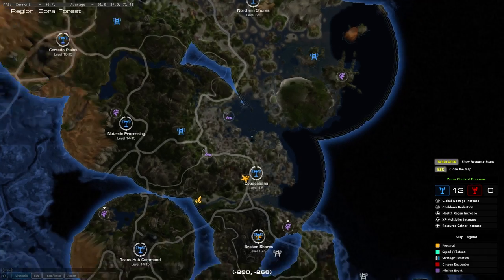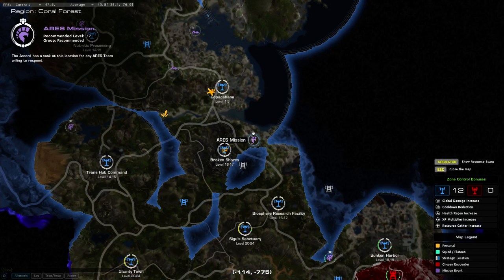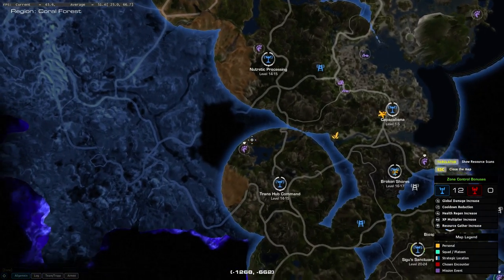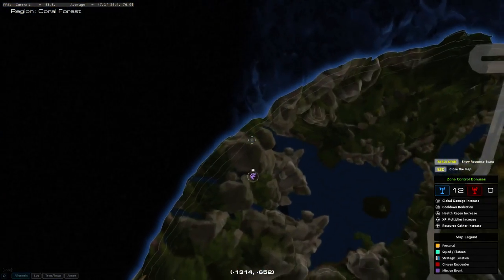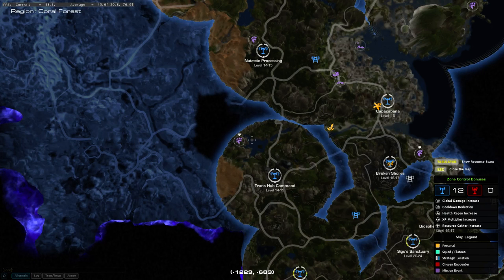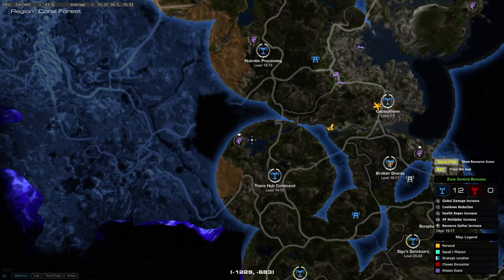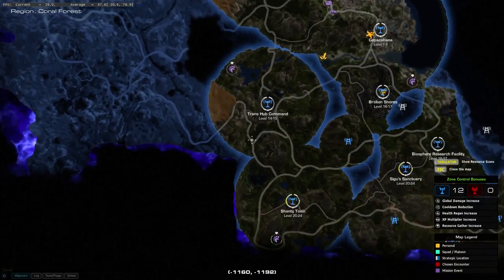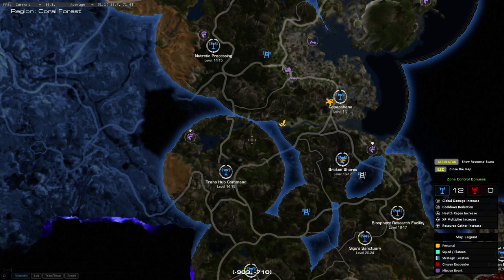Those are the basic world events. Down here we got the Ares missions. Back in the days this was the most used, most efficient way to level up. As you can see we got different symbols — here we got the usual helmet, and down here we got some white stuff above it — that means it's a group mission, you shouldn't go alone. As you can see we got Transhub Command levels 14-15, so in this area you can level your battle frame from level 14 to 15. Down here we got levels 20 to 24, higher levels you'll reach in the Dredge area or Zartal.